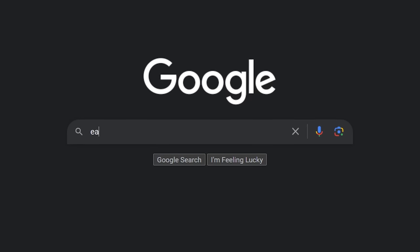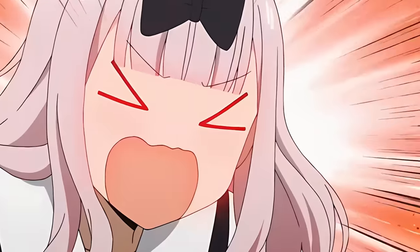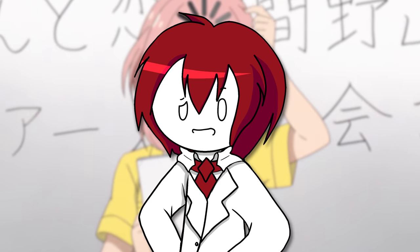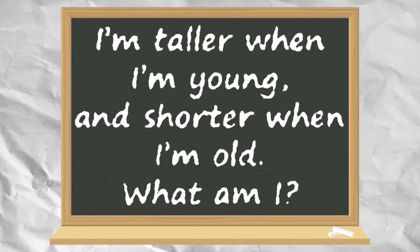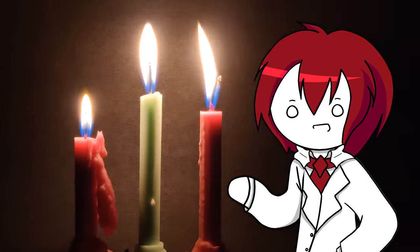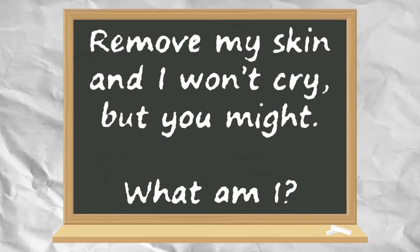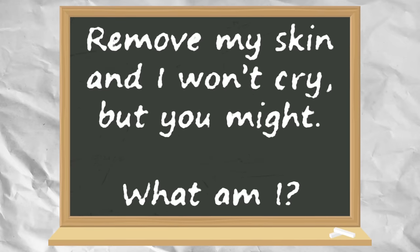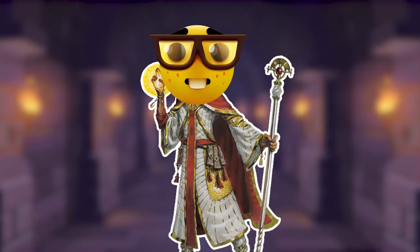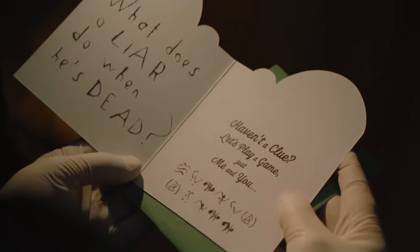Literally any riddle. Just go on Google and type "easy baby riddles." Don't go out of your way to find anything more complicated than that, because your party will never be able to solve them. Don't think they'd be so hard? Riddle me this: I'm taller when I'm young, and shorter when I'm old. What am I? It was a candle. There are even easier ones you can grab online, like, "Remove my skin and I won't cry, but you might." It's an onion. If your party's somehow breezing through them, grab more they have to solve in a row, but never anything individually harder than that.